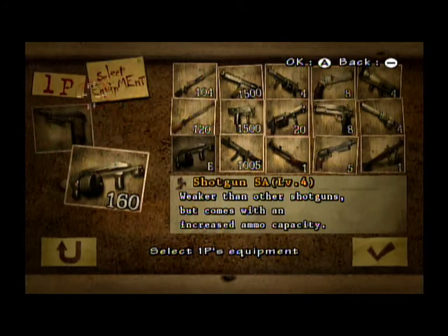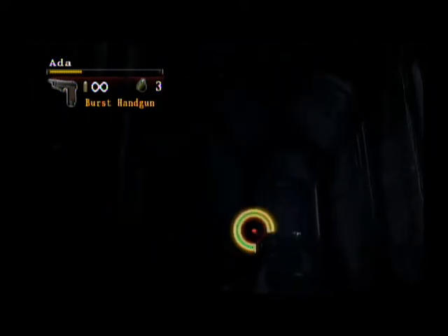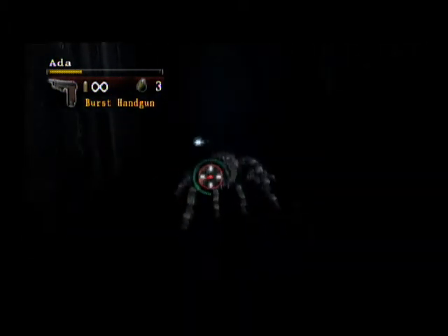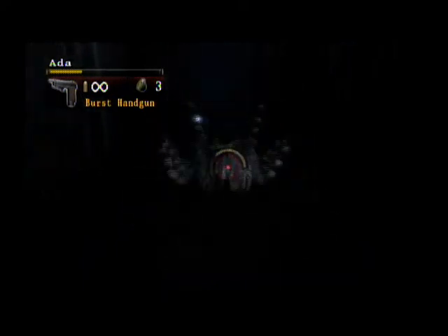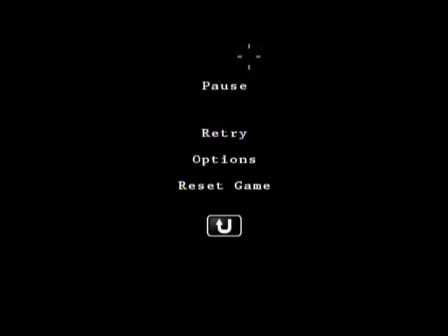Now for the next handgun — the Beretta 93 Graphica, or that's what it looks like anyway. You get this handgun with Ada in her only scenario. It's a burst handgun as you can see. I can't really control enemy placement in this game, so I guess it takes 15 shots for a spider. And since this is the primary weapons section, I don't need to be too in depth. If you're looking for an in-depth review, look for somebody else. That's it for the burst handgun.